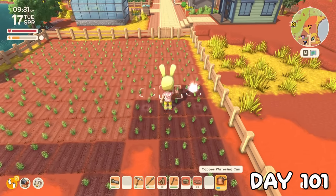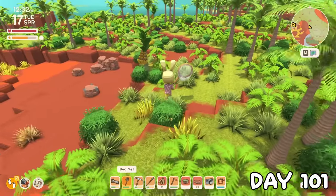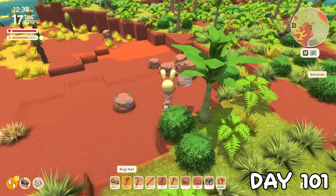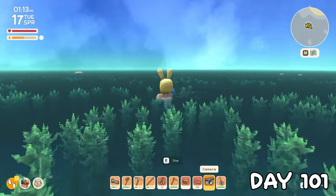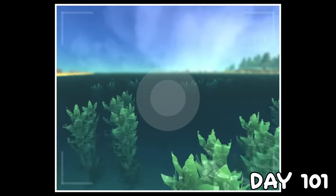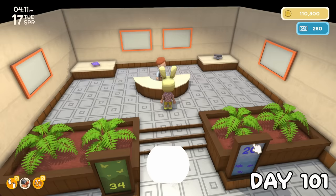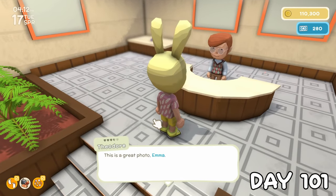On day 101, I started by watering my crops and getting my bearings again before going out bug catching and banana picking. I had a request to do for a photo of a specific location, so I snapped a photo of a local jellyfish and stole an egg on my way home for some extra cash. I showed Theodore the photo he asked for, and in return he gave me 12,000 dinks.